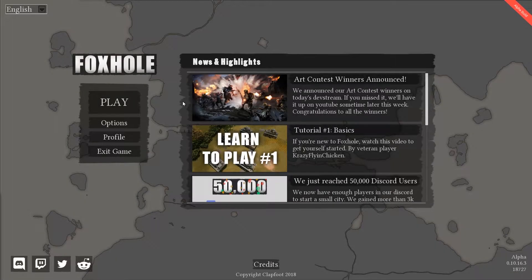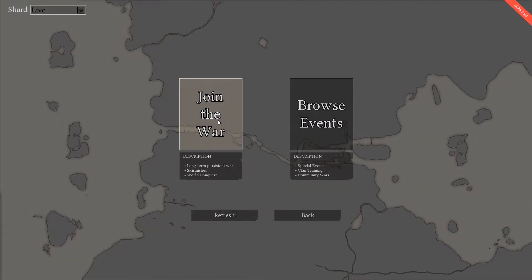Hey guys, welcome to another sort of let's try gameplay series. This game fascinated me as soon as I saw it. This game is called Foxhole. It's a top-down isometric massively multiplayer online war game — I know, massive mouthful. The new update that just came out is called World Conquest.